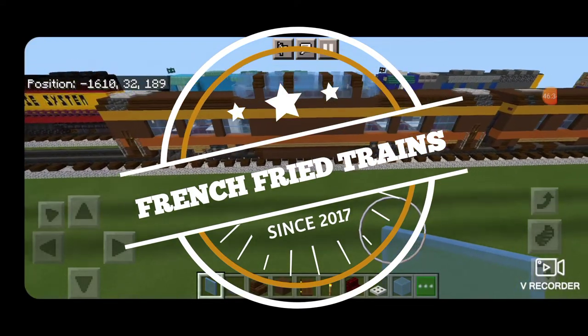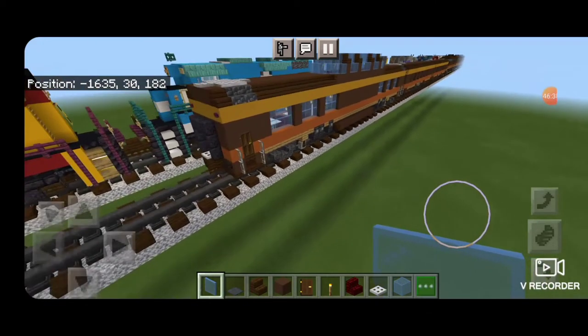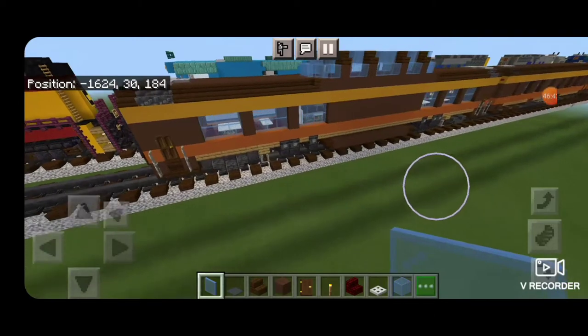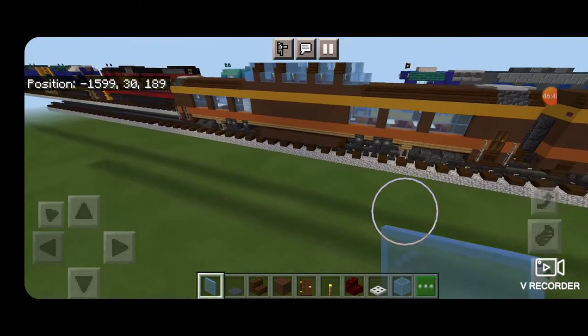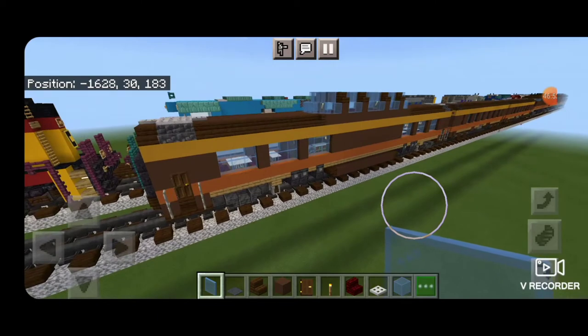Hello railfans and welcome to another French Fried Trains Minecraft train tutorial. Today we're going to be continuing on with our City of New Orleans passenger train. We already built the locomotives and a basic passenger car; now we're going to be building this lounge slash dome car, so let's get right into it.